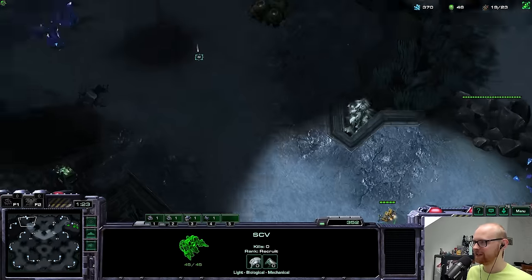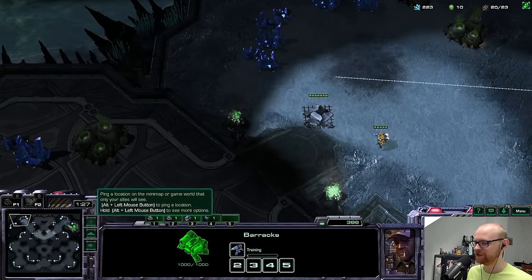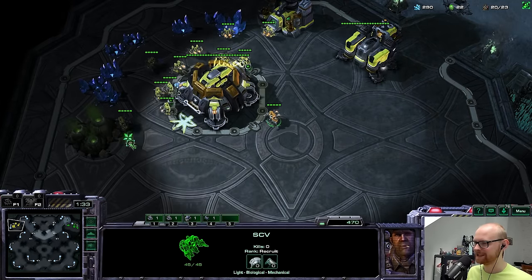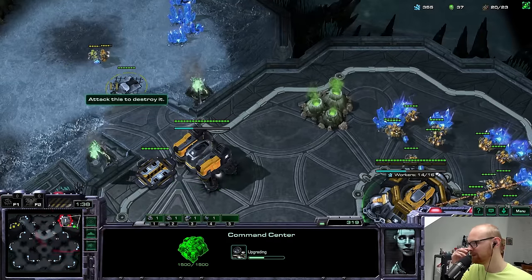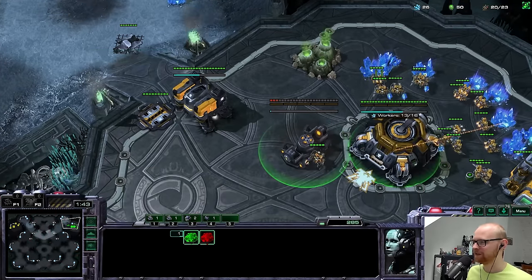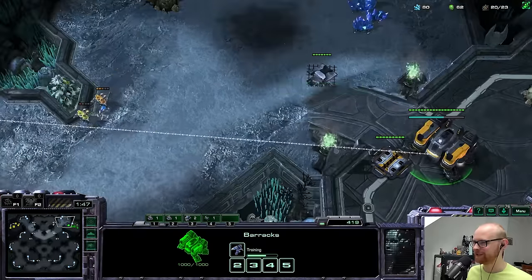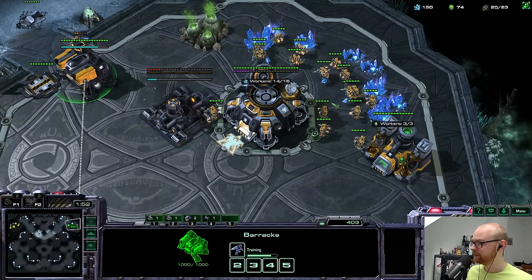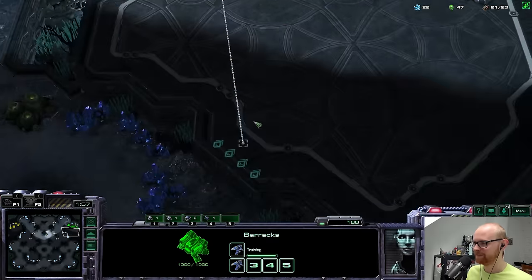I'll check what he does — if he's playing double gas I'll launch the first depot; if not, I might make it myself. It should probably be double gas on this map. Yep, it is. So I'm going to make the command center in my main base — this map is so small that if I have to defend against a lot of units early on I'll be in trouble defending the low ground. This map is actually sick for double gas openers.